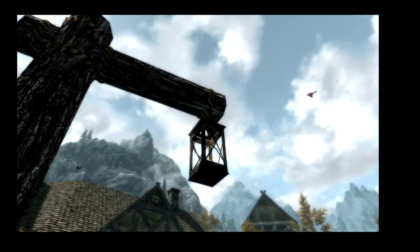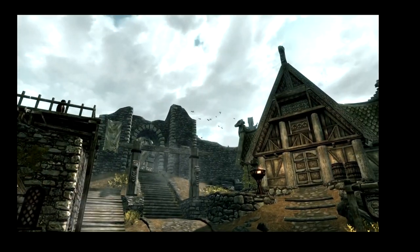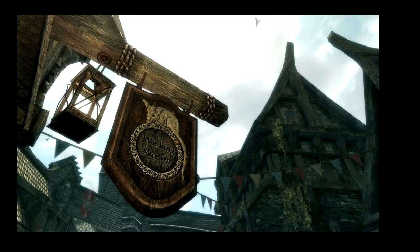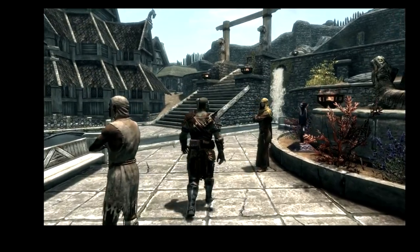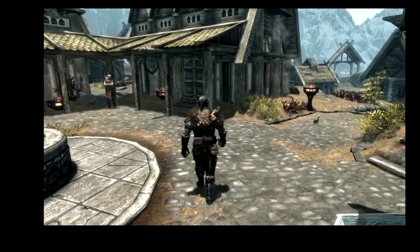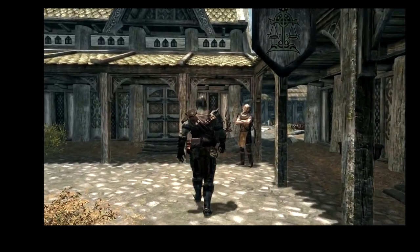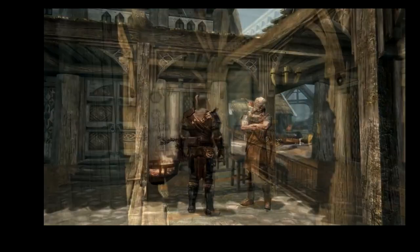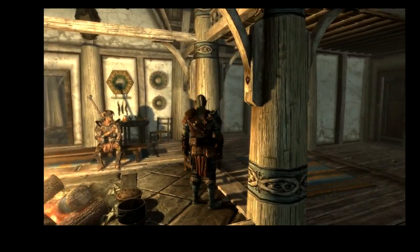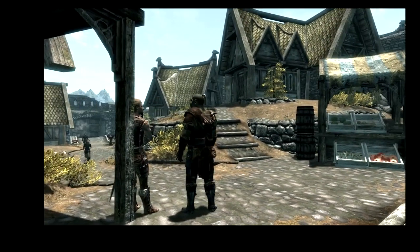There was also a mod called Birds and Flocks, which added more instances of those flocks of birds that you see getting startled and flying off into the distance — a nice addition, completely compatible with Birds of Skyrim and Skybirds. That video also covered Player Head Tracking — another mod that serves no purpose other than immersion. Whenever you're walking, if people are talking — especially talking to you or close by — your head tracks towards them. Rather than just walking forward without glancing at anyone, your character looks around and seems interested in the world. That really does help with immersion quite a lot.